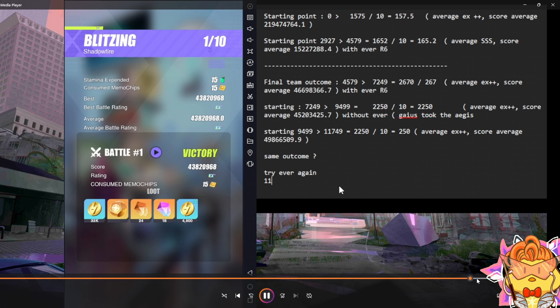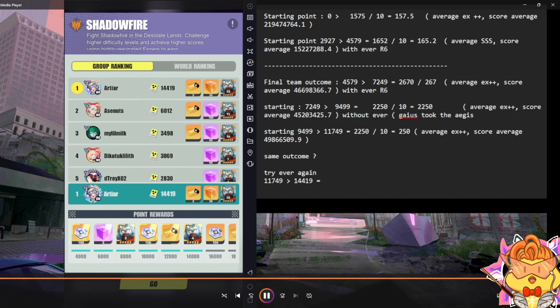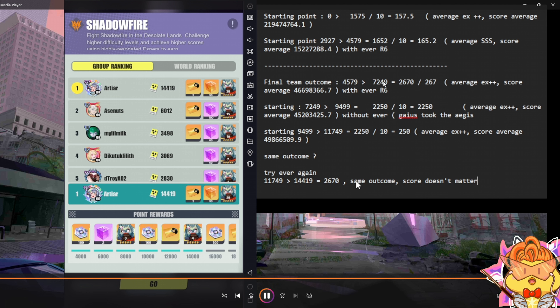We have more testing here. Now I'm going to take out the average R6 and put in Gaius. The difference: with Gaius, my average rating is still EX++ and the overall score average is lower than the previous run. The score difference now comes to 225 per run, which is lower than the average R6 result by 42 score. So a Shimmer R6 versus a non-Shimmer R6 gives a score difference of about 42 points per run.